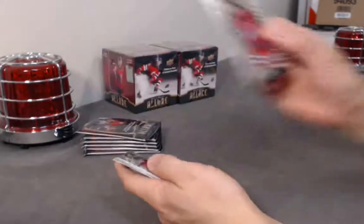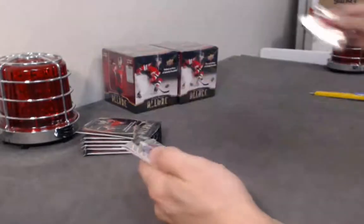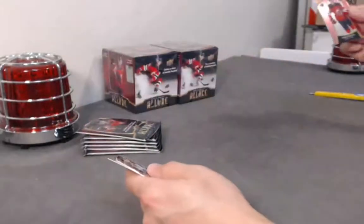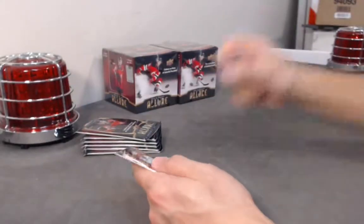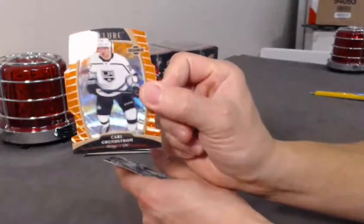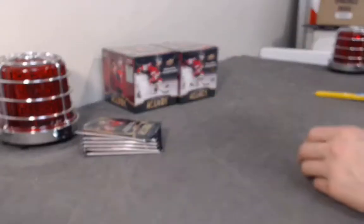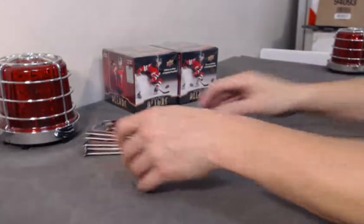Nathan Bastion base rookie. Kirby Doc base rookie. Kale Flurry base rookie. Nathan Bastion — pink diamond variation. Orange Lace — Carl Grunstrom out of 199. And the base. Five-hit pack.